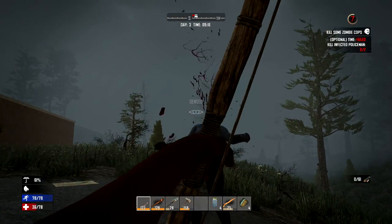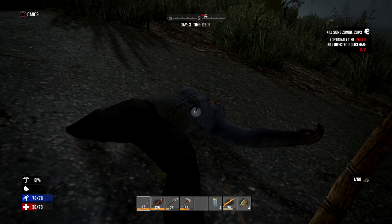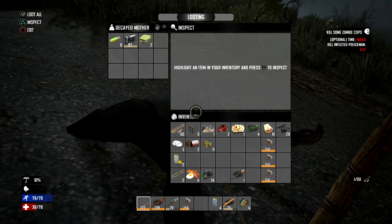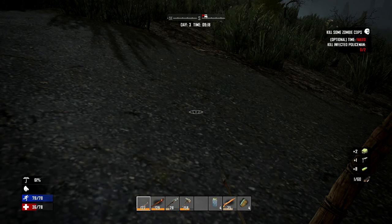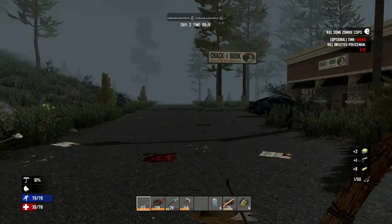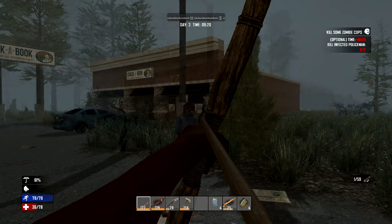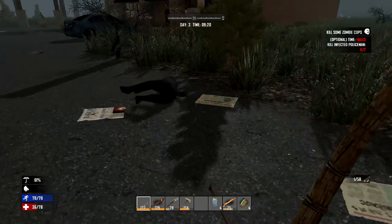We've got a stag — I definitely hit him, definitely upset him. I'm actually being hunted as well. Oh that is the power of a good new bow. Oh my god — I've got a pistol, guys! I've got a proper gun. I feel like a man — how cool is that!